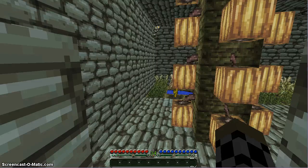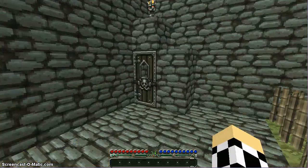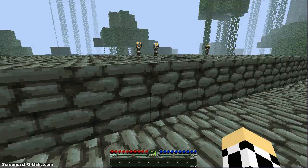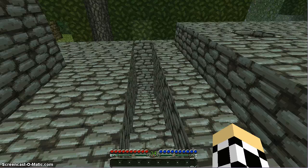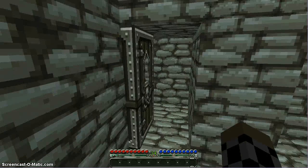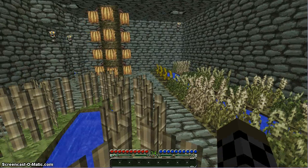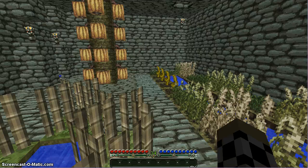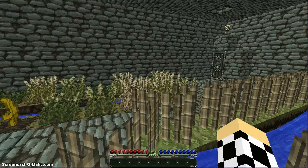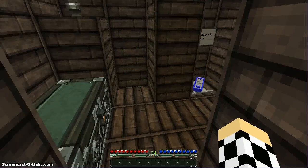And then the greenhouse is the thing that I was just standing on top of earlier. So basically it's the farm, and it comes out right here. I just built teleporters because I'm too damn lazy to walk. I should actually just build two teleporter rooms — that'd be amazing. Anyway, this is basically my indoor farm.